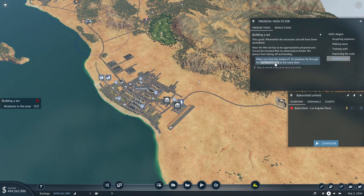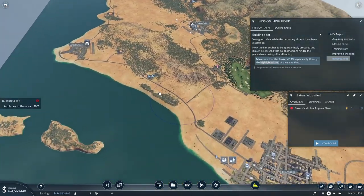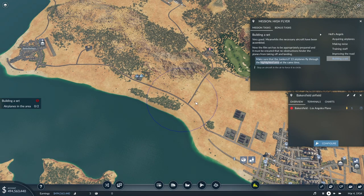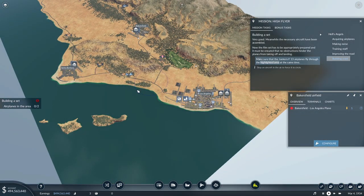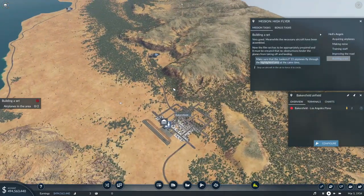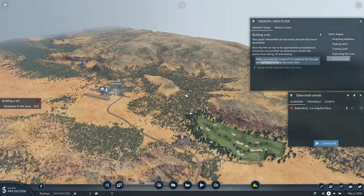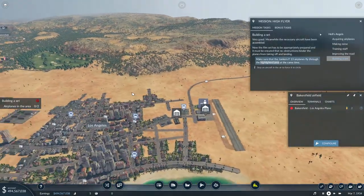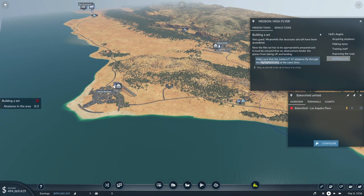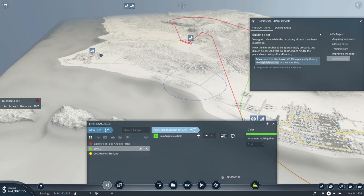Make sure that the Junkers fly through the highlighted area at the same time — building a set, airplanes in the area. How do I make sure that they fly through the highlighted area at the same time? Stop an aircraft in the air to force it to serve. So I would need to get a connection going now from Los Angeles to Santa Barbara and then just tell them to stop. Did you guys see the Hollywood sign out here somewhere? I thought I had seen that in the intro, but now I don't see it anywhere. Let's get that kind of connection going and get these planes going the way they're supposed to.